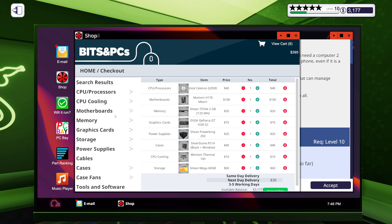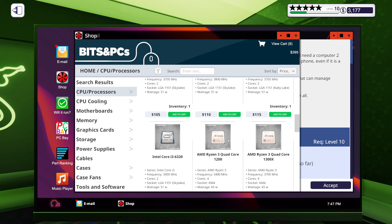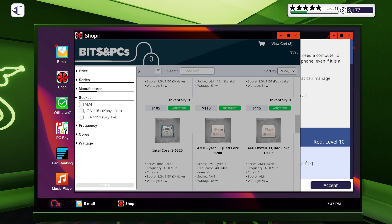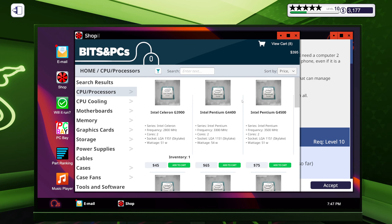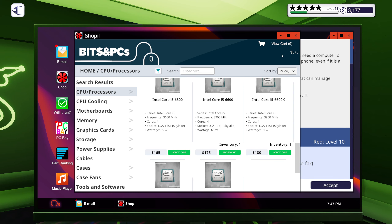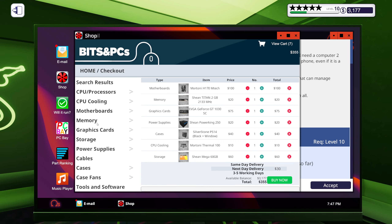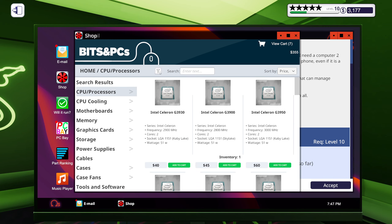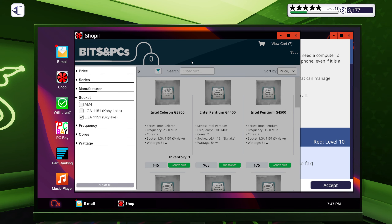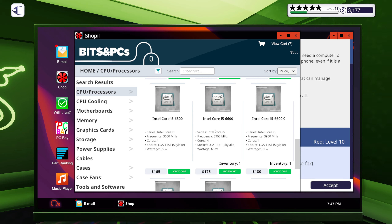I still have 135 bucks left. So let's see what kind of CPU I could get for well, nearly 200. I also need to make sure it fits. Yeah, that is five bucks over — so not a 6600K, but perhaps a 6600. Yeah, that would be the perfect amount.